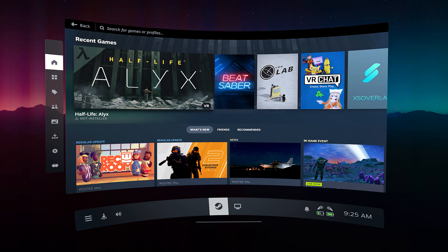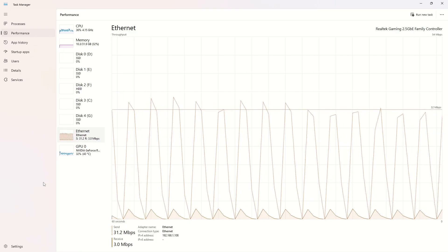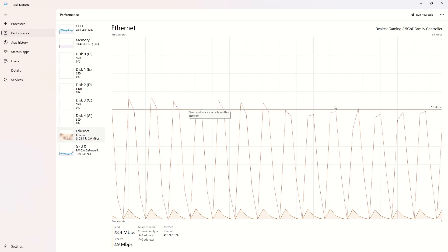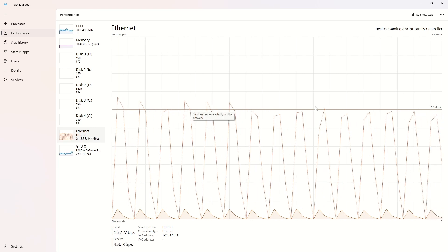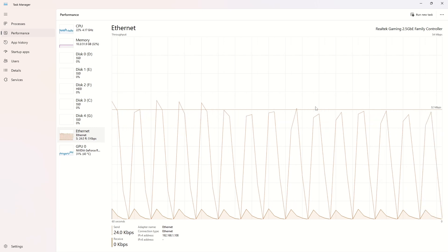However, recently my SteamVR became unplayable due to prolonged stuttering lasting about 2 seconds every 2 seconds. Despite searching the Internet for solutions, none of the fixes I found seemed to work. It wasn't until I observed a cycling spike on the Ethernet adapter in the Windows Task Manager that I realized it was related to the stuttering in SteamVR.